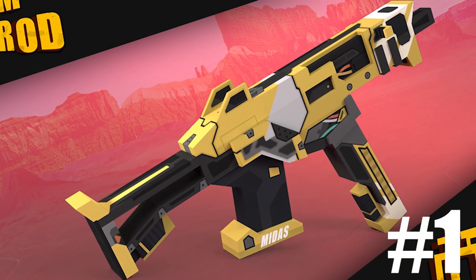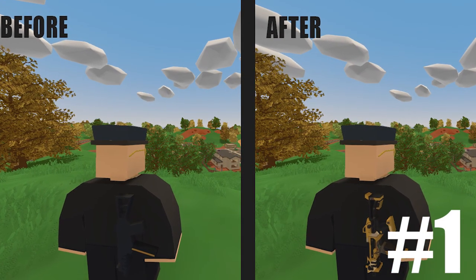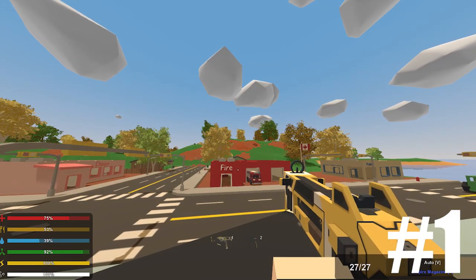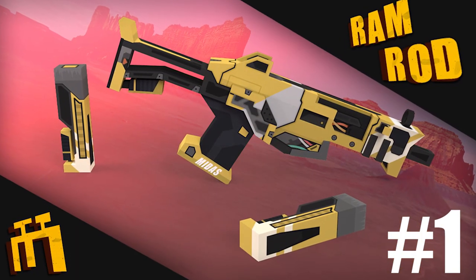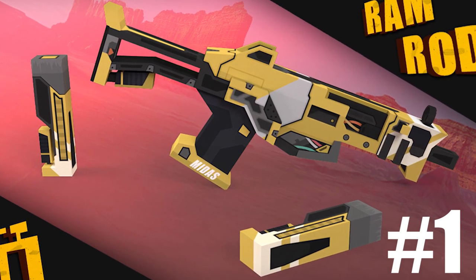Little details like the visible cables inside the weapon are a great touch and also imply that this weapon is super high-tech. The model and design elements perfectly synergize together and create this, in my opinion, masterpiece. The colors aren't too flashy and stay true to the Unturned atmosphere, thus resulting in my number one.